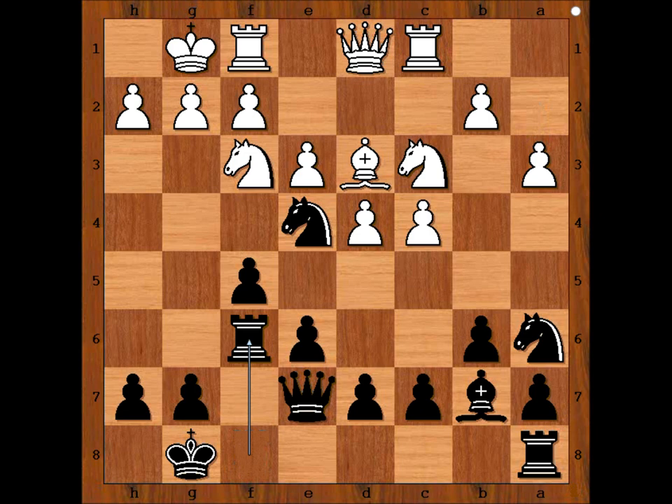Rook to f6 — a rook lift. It is white to move. Perhaps white should have played b4, or maybe even bishop takes knight. But white played queen to a4. The white queen and white's bishop are connecting on a6 after c5.